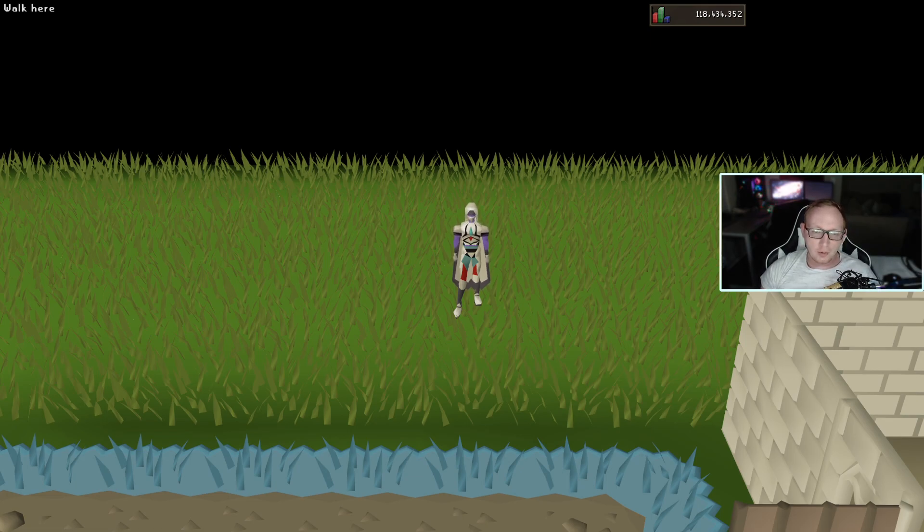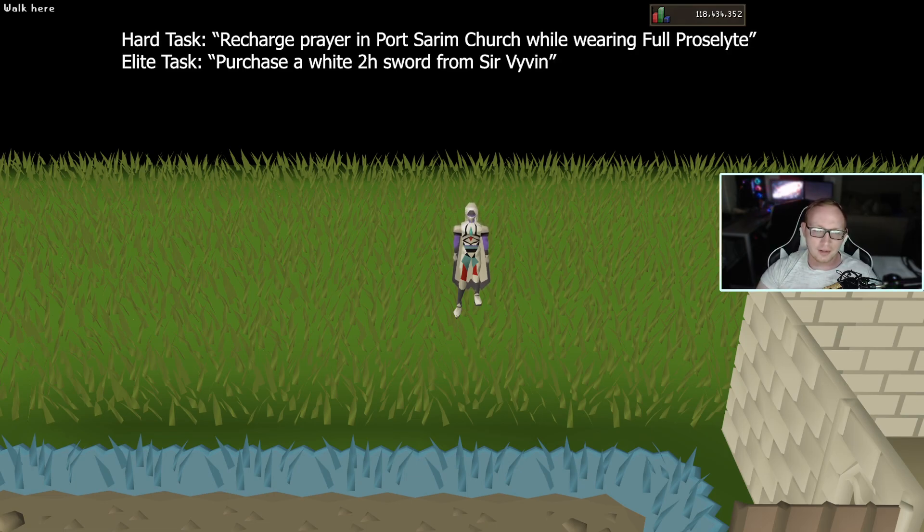I want to talk about the Achievement Diary real quick. A lot of the other regions have tasks auto-completed for areas they couldn't access. For this diary, recharging your prayer in the Port Sarim Church while wearing full Proselyte does require the Slug Menace and Wanted, which will be incomplete or unable to be completed with just Asgarnia unlocked. Not to mention purchasing a White Two-Handed Sword from Sir Vyvin, which will also be unable to be completed. Hard and Elite Diaries won't be able to be completed from just within Asgarnia.